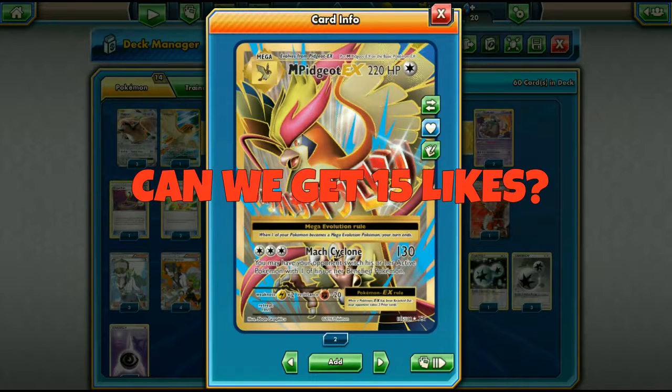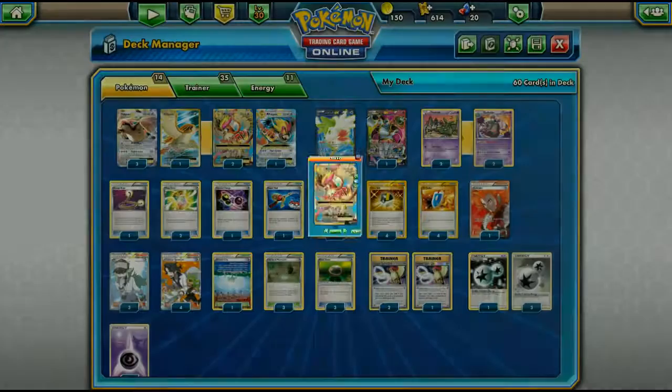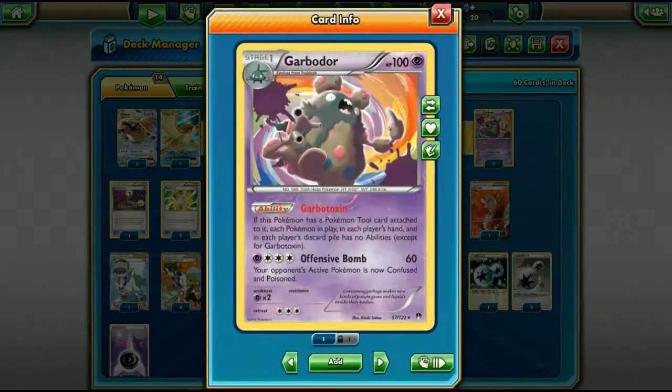There are multiple options for what to play with Mega Pidgeot. Since it's a colorless Pokemon, you could use any type of energy — Magearna, Manaphy, dark types — but today we're going to be using it with Garbodor, which is a popular version of the deck.